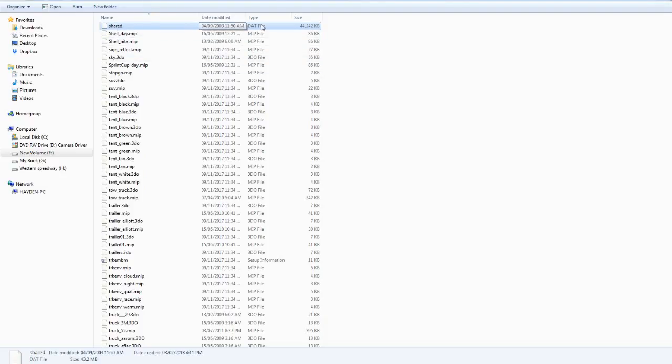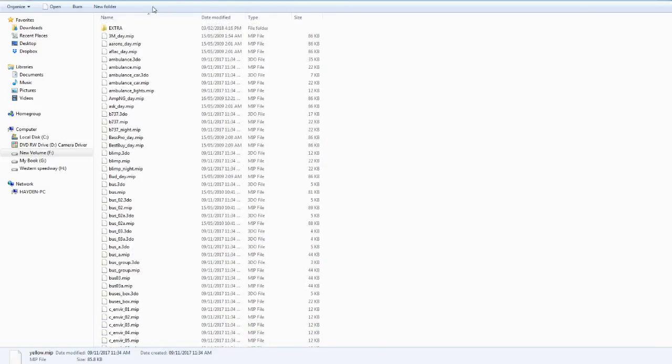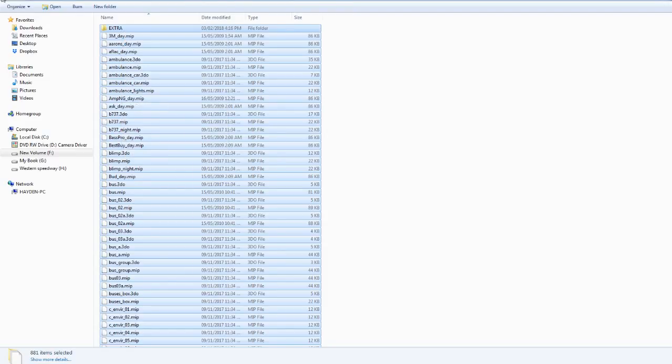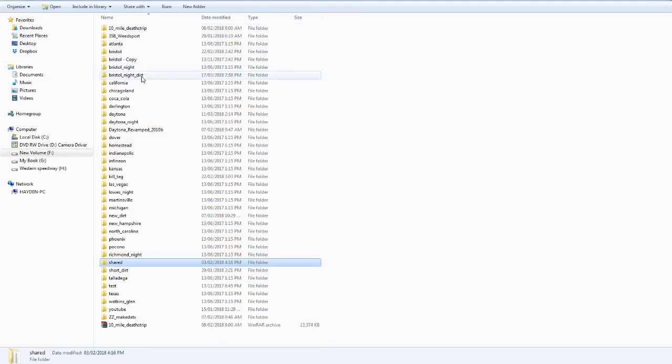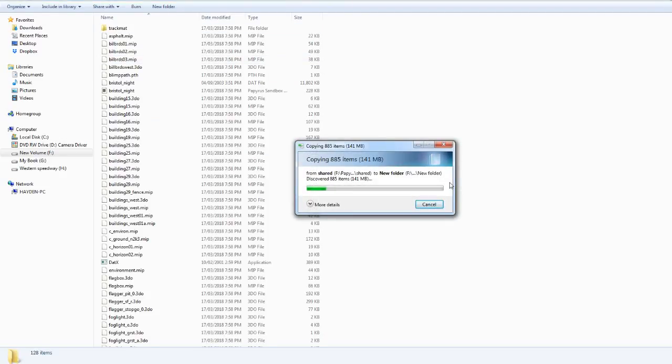So it'll be the shared folder content. What you're going to want to do here is go and grab all of this, copy that, and go to our DAT Unpacker. Then paste that in here. It's going to take a little bit of time to move all of those files over.